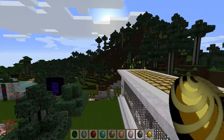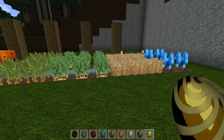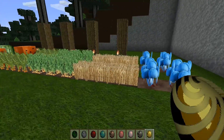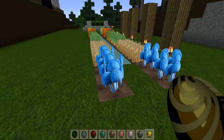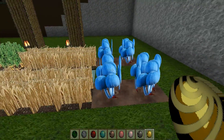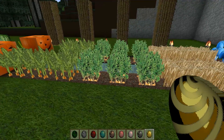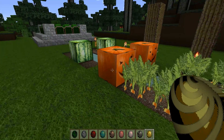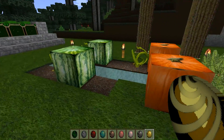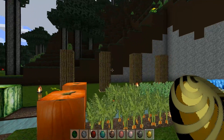Let's go take a look at some of our farmed goods. The wheat looks like wheat. Netherwort has got a very peculiar texture to it, but it looks cool. And there we've got some taters and corn, along with our pumpkins and melons. You can see the cactuses in the background.